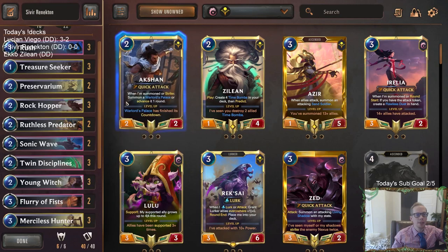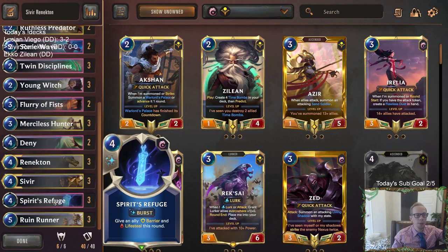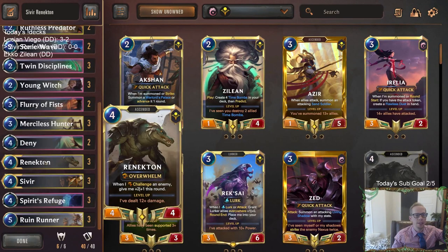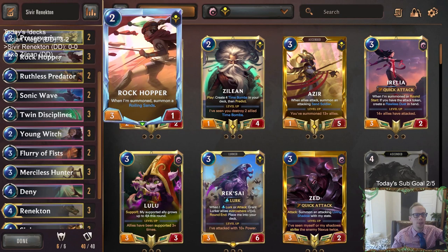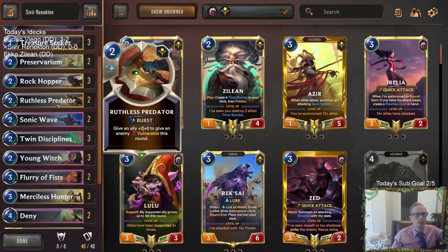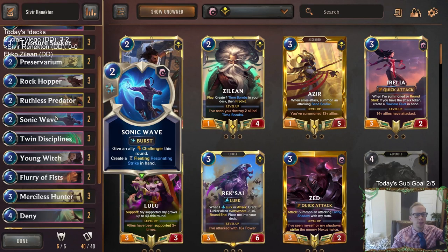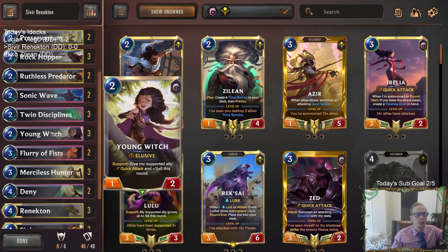We're combining that with Renekton instead of the Azir we normally see. Renekton has a whenever-it-challenges-an-enemy give plus two plus one, and it has Overwhelm. There are lots of ways to challenge — Merciless Hunter, Rockhopper — to make things vulnerable. We'll also have Ruthless Predator and Sonic Wave, both of which are great with Sivir.